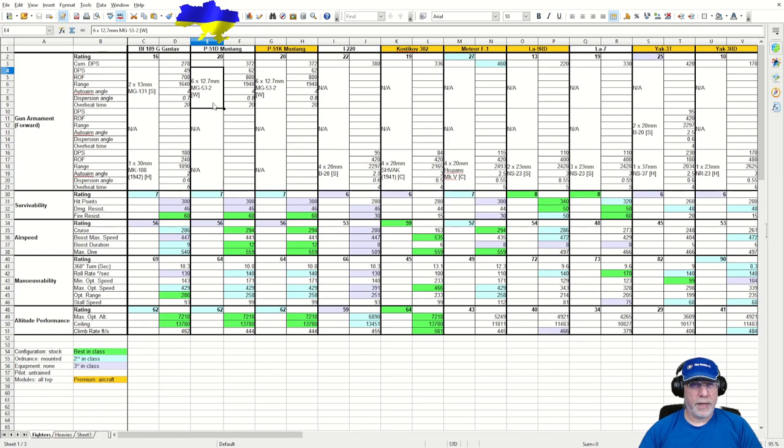Comparing to the P-51D Mustang, a high energy fighter whose .50 cals have been buffed recently — range 1,948 feet, rate of fire 800, DPS 62 each, outputting 372 DPS total. You don't really want to be going head-on with one of these. The same story with the Chinese Mustang, which is essentially a copy of the P-51D. If you consider the BF-109G a high energy aircraft, you're going to be disappointed with the armament.